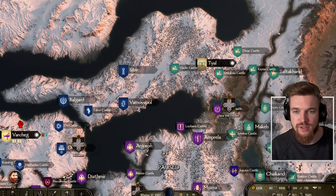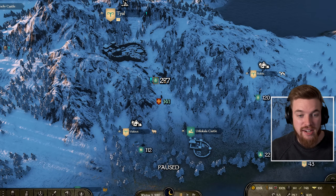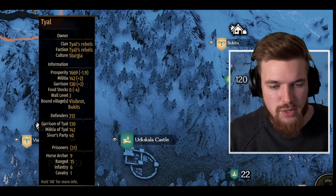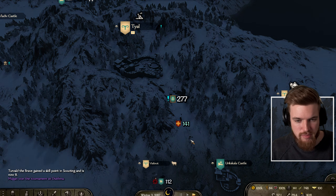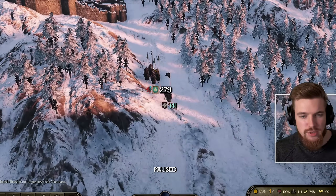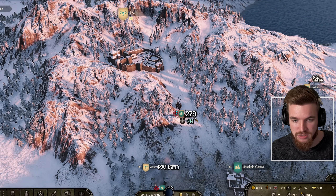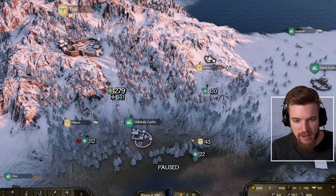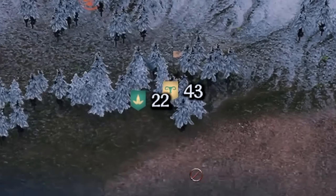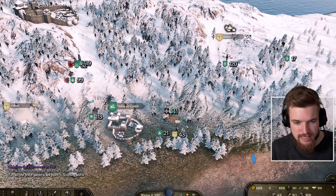If we travel over to Tyal we can see the city is currently under siege by an army of Khuzaits with 277 soldiers, while there are 312 defenders inside. I don't think this siege is going to last because they're so evenly matched. And there you go - because the Khuzaits have fewer men than the defenders inside, they're not even going to bother sieging it. This gives us the opportunity to come in and take this castle. To do that we need to be at war with the rebels, so we'll go and find their party.